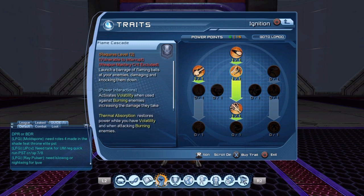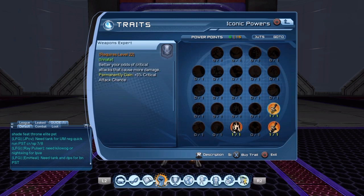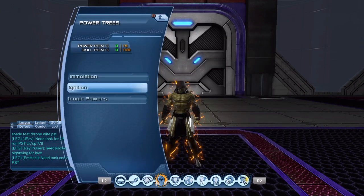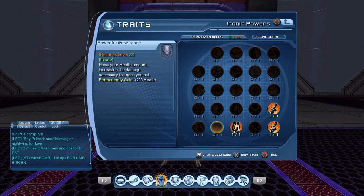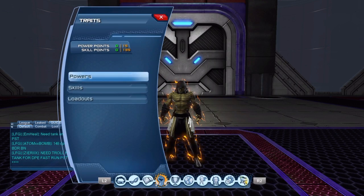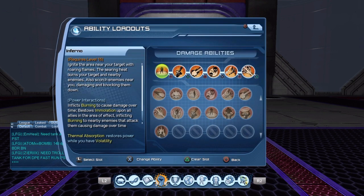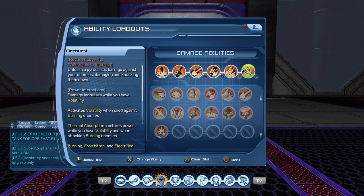Now go to your Ignition tree and buy Fireball, Flame Cascade, and Absorb Heat. Then buy your Iconic Powers — buy these two weapons, buy Wisdom of Solomon, and then go ahead and buy Powerful Resistance. That will just boost your health up a little bit.